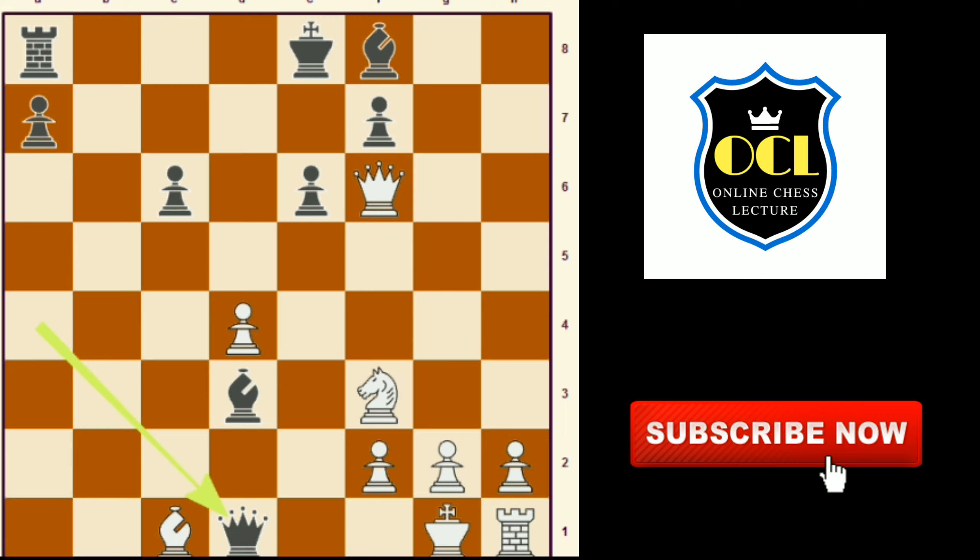Queen to d1 check, knight to e1, knight takes e1 checkmate.